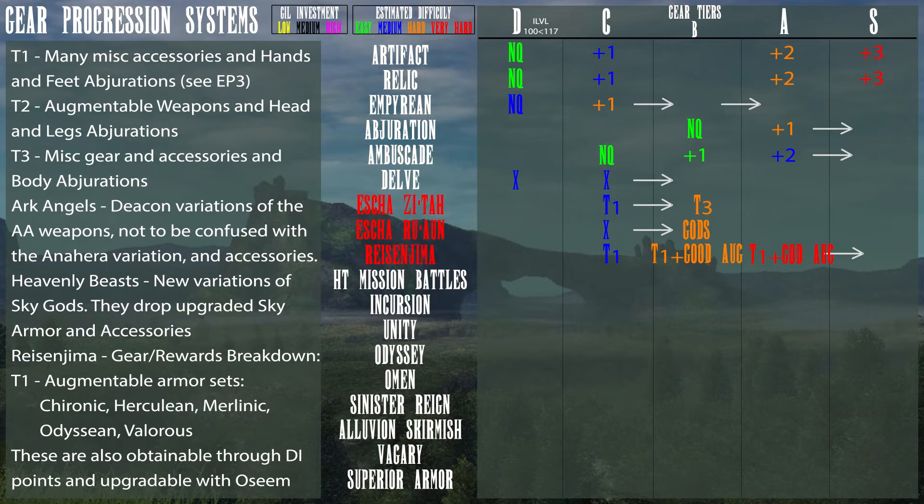Tier 2 NMs drop augmentable weapons and head and leg abjurations. Tier 3 drops miscellaneous gear, accessories, and the body abjurations for the abjuration sets. The Archangels drop Deacon variations of the AA weapons — not to be confused with the Anahira variations and accessories. The Anahira variations are from the high-tier mission battles, to be discussed next episode. Heavenly Beasts, which are new variations of Sky Gods, drop upgraded Sky gear and accessories.